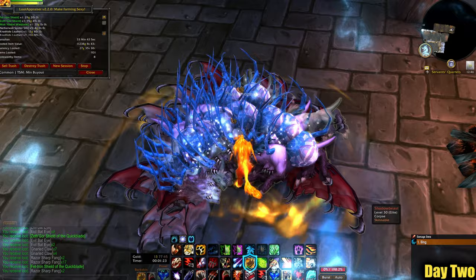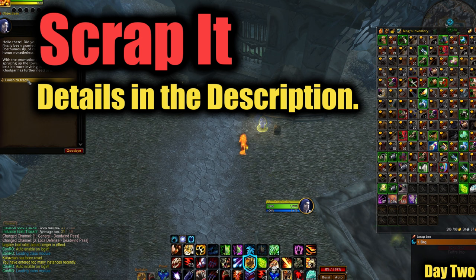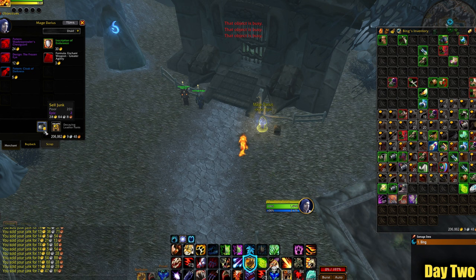I am using a quality-of-life add-on called Scrap. This little gem will remember what trash and items you have sold in the past and will automatically sell everything for you. You are able to create blacklists, stopping the add-on from trashing anything important, but it's mostly used due to the speed at which you can vendor stuff, as you can see in the video. Details in the description.